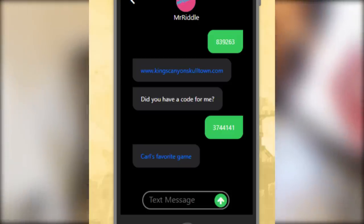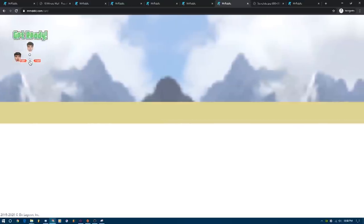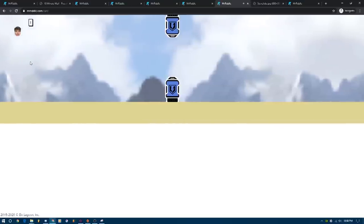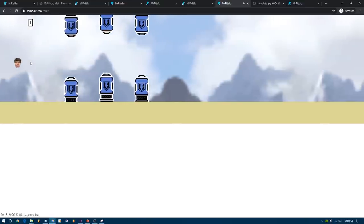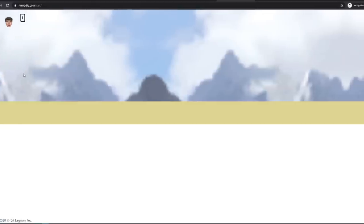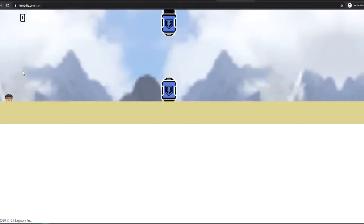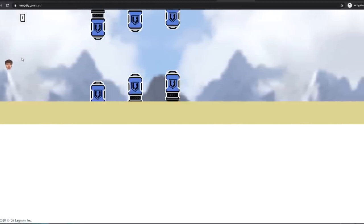The link that MrRiddle gives you is a link to a very bad version of Flappy Bird, aka Carl's favorite game. It's very annoying and super buggy — you can fall through the floor super easily, so many people are having problems with it. You have to get to 100 on this Flappy Bird to continue. A few people actually wrote a Python script, which you can find out more about in the description. Once you get 100, you go on to step 23.